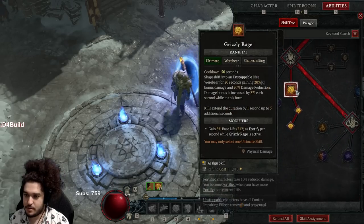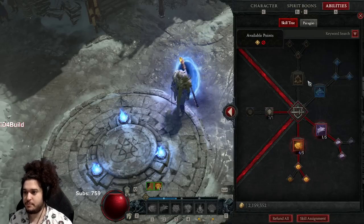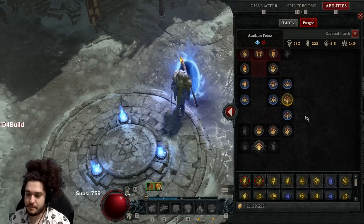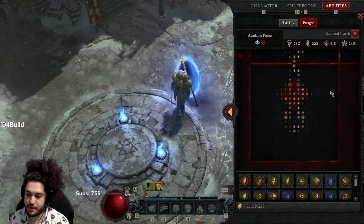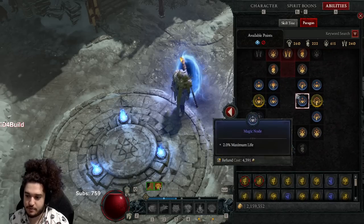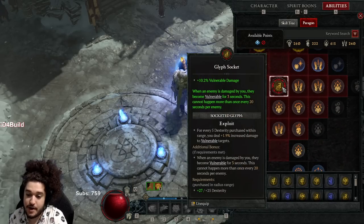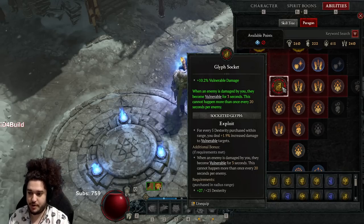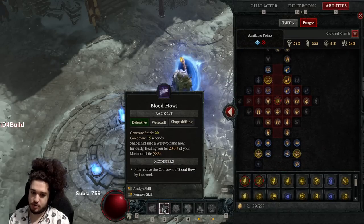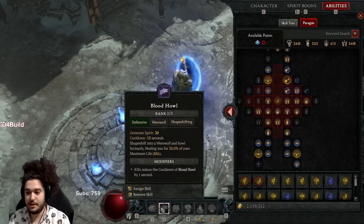I'm also using blood howl — it's not supposed to be attack speed with spirit gen. I would recommend earth and bulwark because it's a lot more tanky, but you can't use either of these in your grizzly rage, which is a little annoying. That's what the helmet also fixes. We've got nature magic damage bonus to elites, discounts for bosses, bonus damage to vulnerable enemies, and magic skills that consume spirit heal you for base life. Then there's grizzly rage and earth and might.